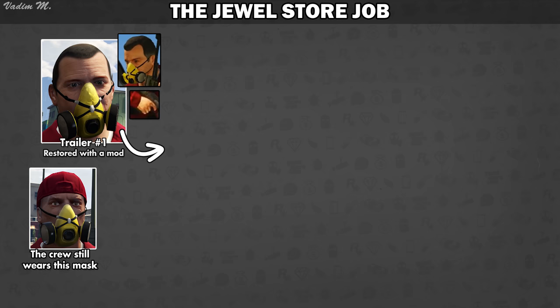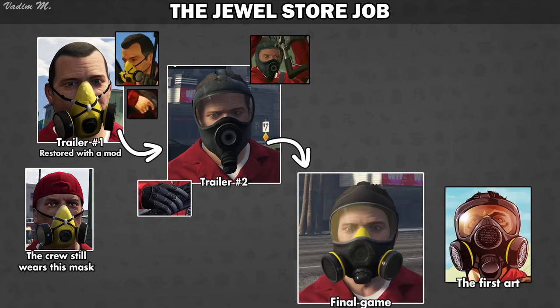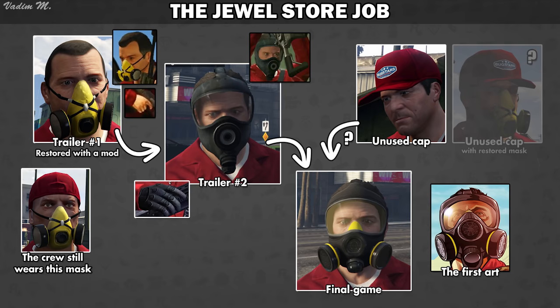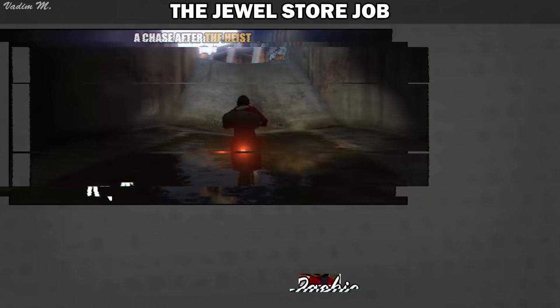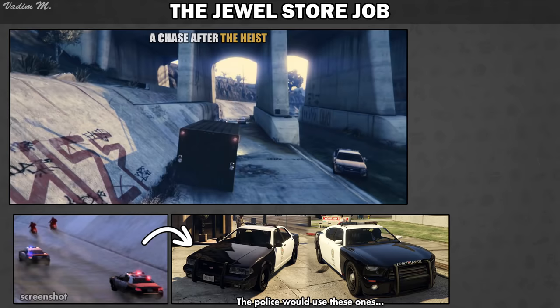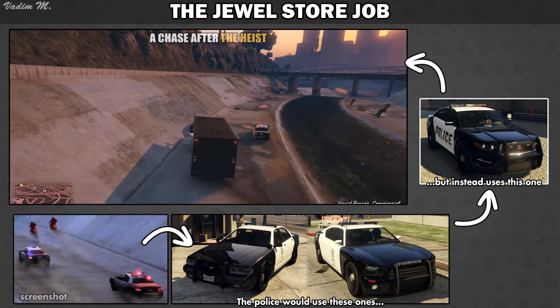Also according to the original concept, Michael was supposed to wear a respirator mask. After some time, he received this gas mask, and this gas mask received two yellow cartridges. Not to mention that there is an unused Bugstar's cap available for Michael to wear — some people think that he could wear it with that scrapped respirator mask. I guess it is kind of an art for Rockstar to create a unique look for every single mission. According to this pre-release screenshot, during the getaway you could actually spot some police buffalos and cruisers, while in the final version of the game the police constantly used the interceptors.